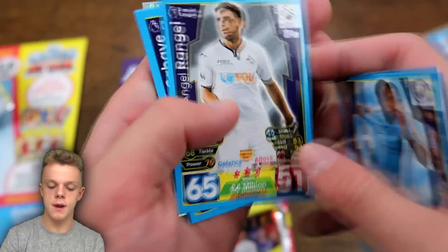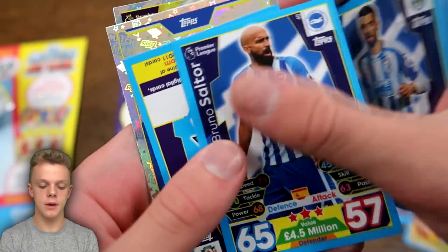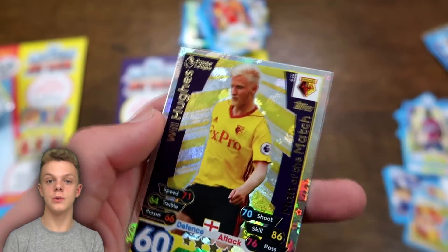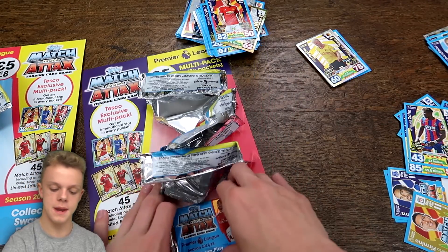In the next pack we've got Raheem Sterling, Karangl, Kabai Pugh, Malone, Saltor, and the international star is Wilfred Zaha. There's also the Leicester badge, and Will Hughes Man of the Match from Watford — not a great man of the match.